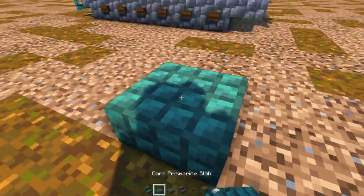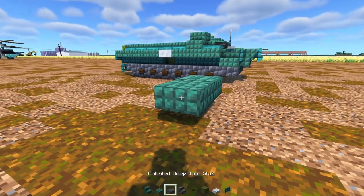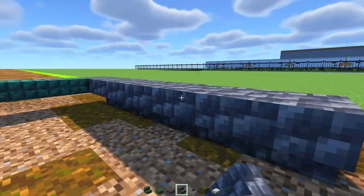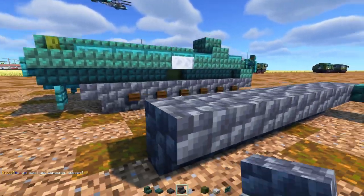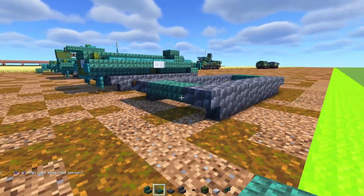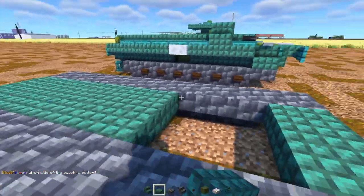First off we'll add in Dark Prismarine Slabs, two blocks wide, hovering above the ground. To the side we'll add in a Cobble Deep Slate Slab, and then six upside-down Cobble Deep Slate Stairs. Do the same thing on the other side — six stairs — and then another upside-down one cornered at the back. Then we'll add in Dark Prismarine Slabs two blocks wide, and make it go all the way across to the front.